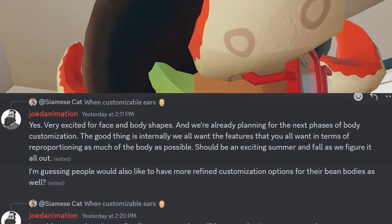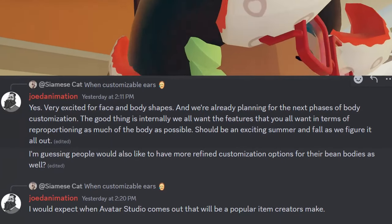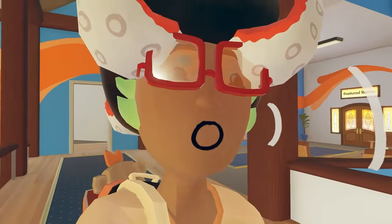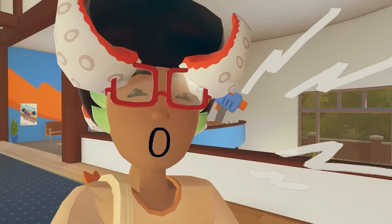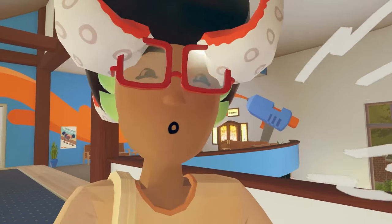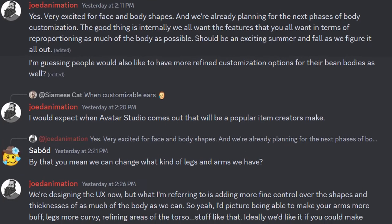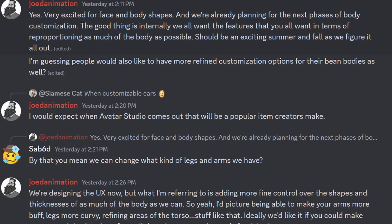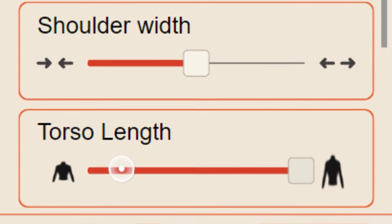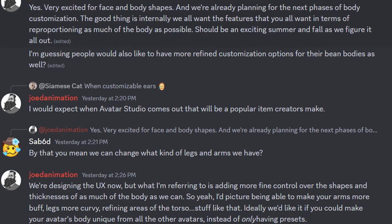Jode Animation guessed that people would also like more refined customization options for their bean bodies, and expects that when Avatar Studio comes out it will be a popular item for creators to make. Avatar Studio is going to be an extension of Rec Room Studio where players and creators can make their own UGC items. On body shape controls, Jode Animation said they're designing the UX now, referring to adding more fine control over the shapes and thickness of your body — making arms more buff, legs more curvy, refining areas of the torso. Ideally, you could make your avatar's body unique from all other avatars instead of only having presets.